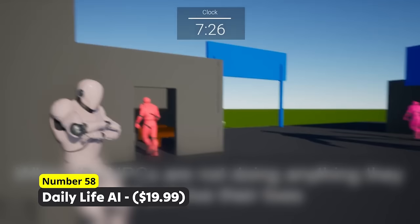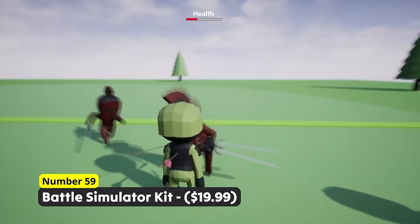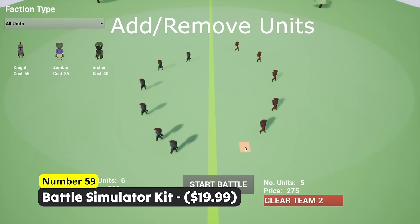Ever wanted to lead an army? Number 59: Battle Simulator Kit. Off to battle with melee and ranged soldiers fighting against other armies. In different modes like Campaign and Sandbox, you can either play tactically while keeping a look at your budget or just try things out without restrictions.